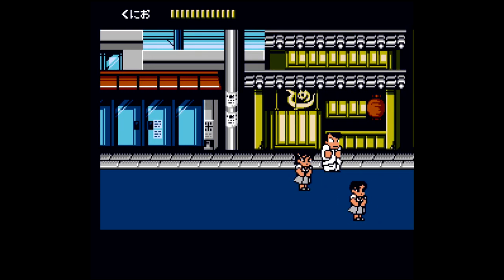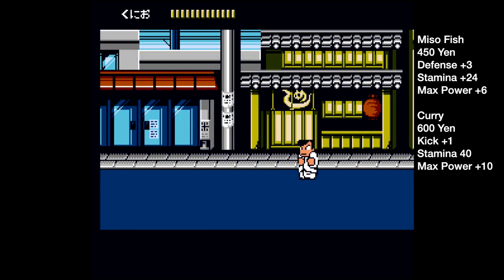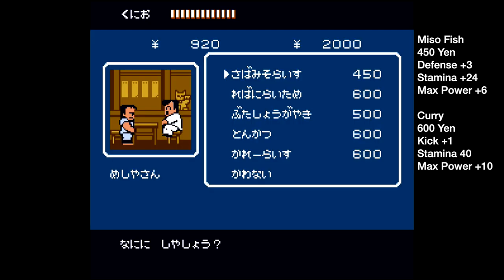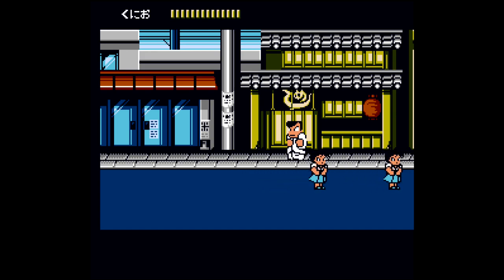When it comes to what you want to upgrade, make sure you hit up the diner, which should be the third building over from the entrance. The two most useful things at this point of the game are going to be the miso fish — the top most option — which gives you defense plus three for 450 yen, as well as the curry, which is the bottom most option for 600 yen. That's going to give you plus one kick, and kicking is way more useful than punching in this game, so we're just going to stick to that as our main means of attack.